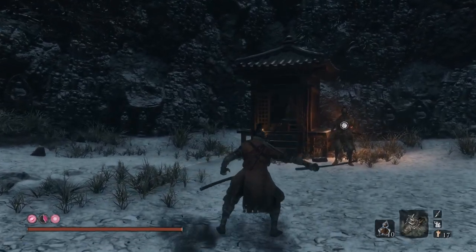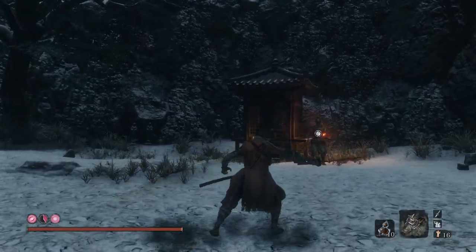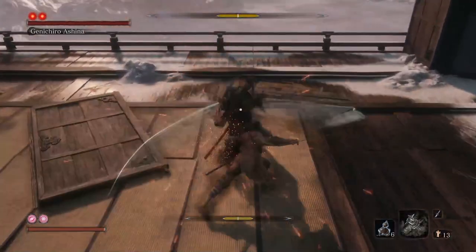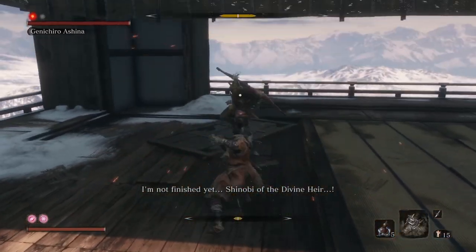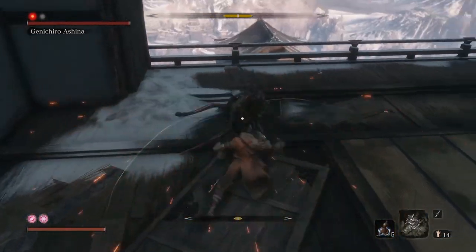All of the Loaded Shuriken tools can be combined with the Chasing Slice skill from the Prosthetic skill tree, where you throw a shuriken and afterwards press the attack button, making Wolf dash a long distance forward or towards the targeted enemy.